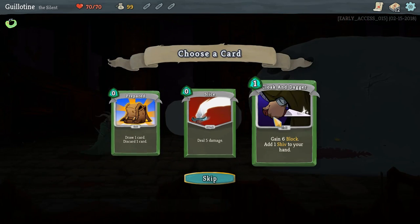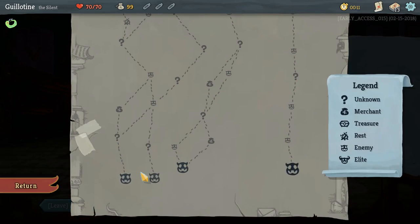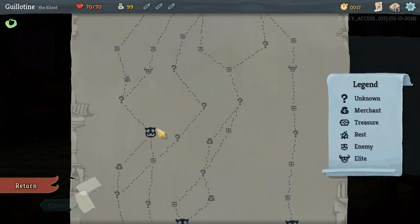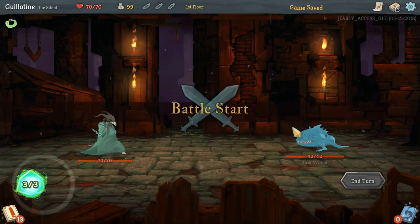Choose a card to obtain. Get 6 block, add 1 Shiv to your hand. Starting out strong towards our Shiv fantasies. That elite's a bad idea, but the other elite's not, so that's where we're going.